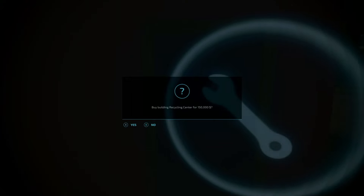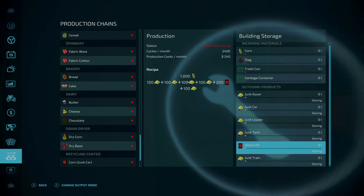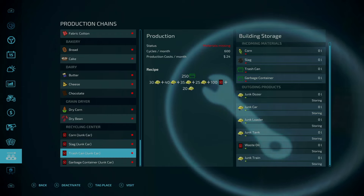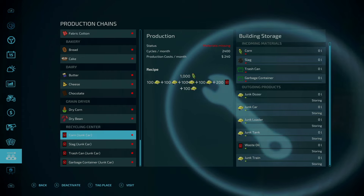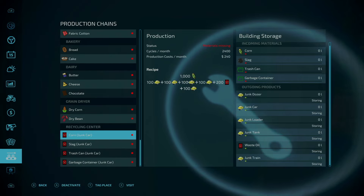Here is the recycling center — 150,000 to purchase. This one is odd to me. Corn is an input and you get junk dozer, junk car, junk loader, junk tank, junk train, and waste oil as a byproduct. Slag is also an input giving the same outputs. Trash cans and garbage containers as inputs make a little more sense but I don't understand the corn. We have an output here, an input here, and another output here.